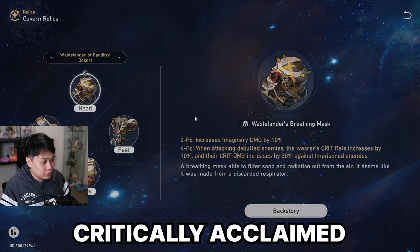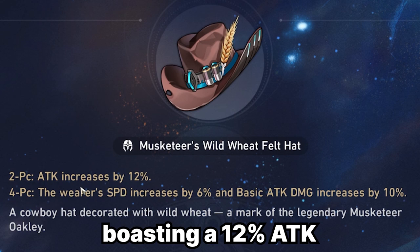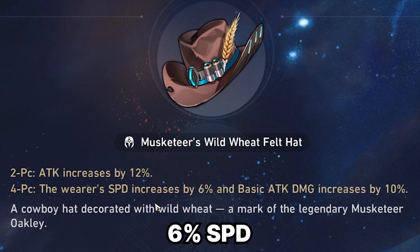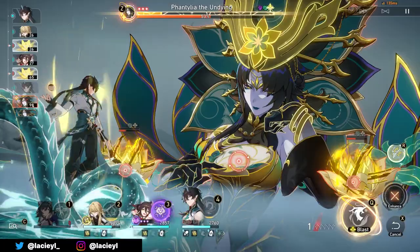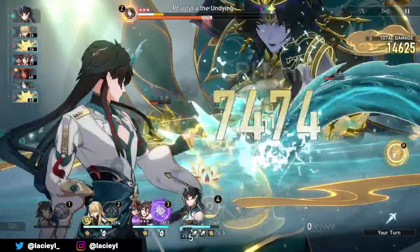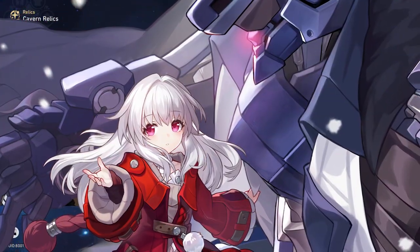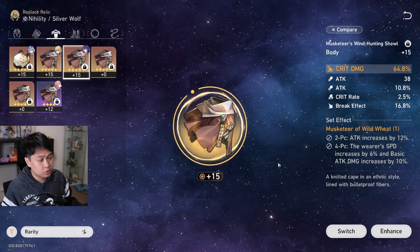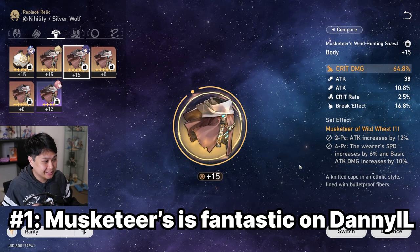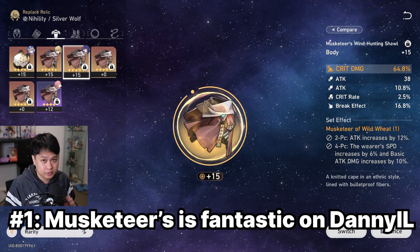However, have you heard of the critically acclaimed Musketeer of the Wild Wheat set, boasting a 12% attack as well as 6% speed, but most importantly, a fat 10% bonus to your basic attack damage? Our boy Daniel has the majority of his damage loaded into his basic attacks. He's also attack scaling, and speed is always good, unless your name is Clara, in which case it's kind of debatable. Because of that, and a couple of other things we'll talk about later, Musketeers is actually an incredibly competitive set for him. That was the first thing you should know about Dan Heng Imbibitor Lunae.